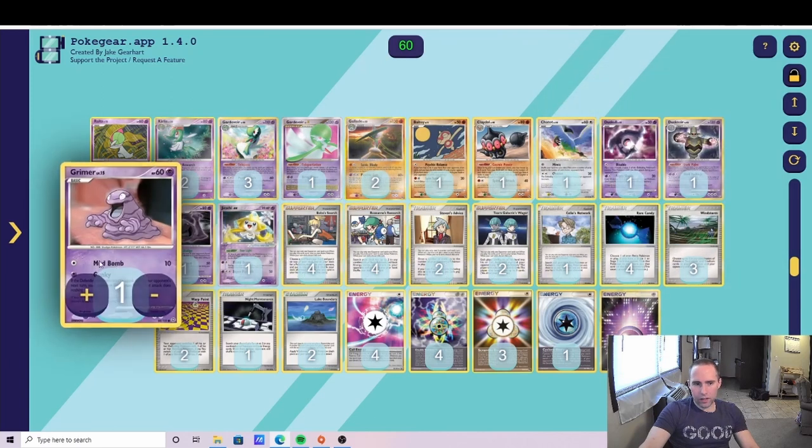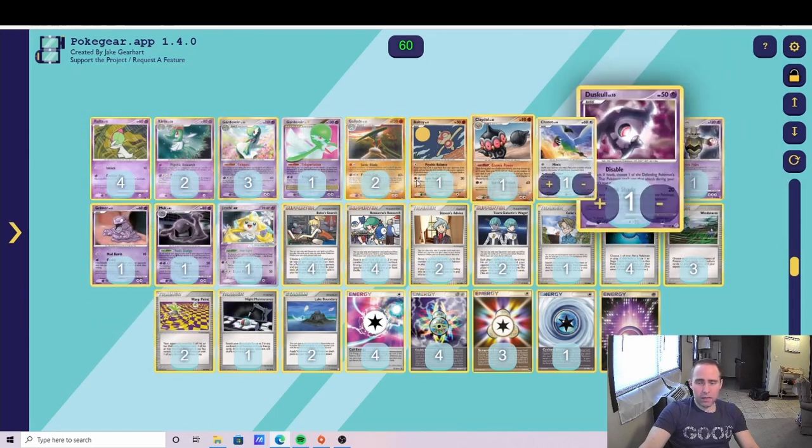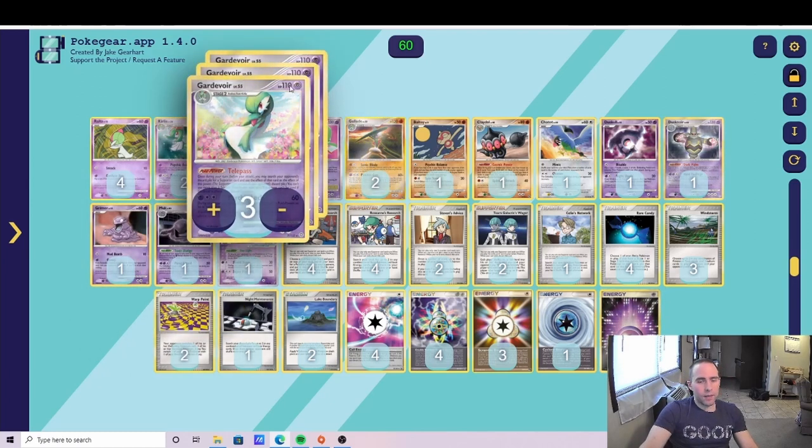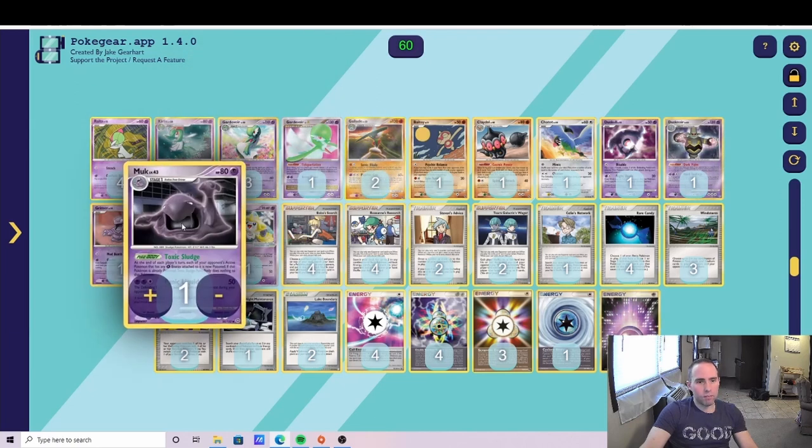One of the biggest decisions with Gardevoir is whether to play Dusknoir or Muk. Dusknoir was the most commonly played, but Geno Lombardi went third playing Muk and players realized how strong it was. Muk poisons your opponent if they have any Grass energy attached to their active Pokemon — including Rainbow, Multi, or Double Rainbow energy. So if your opponent's Gardevoir comes up and uses Psychic Lock with a Double Rainbow, they're poisoned. That poison damage can combo with your attack to knock them out, giving you free prizes.